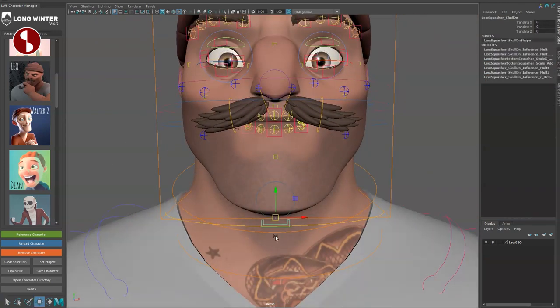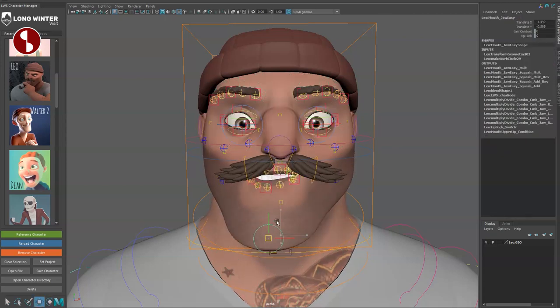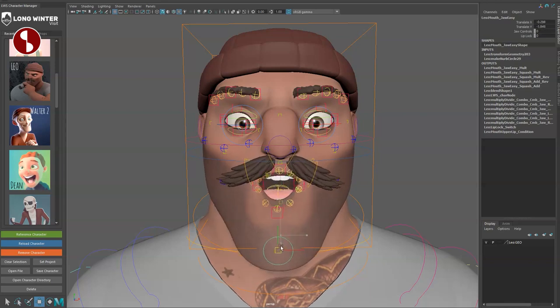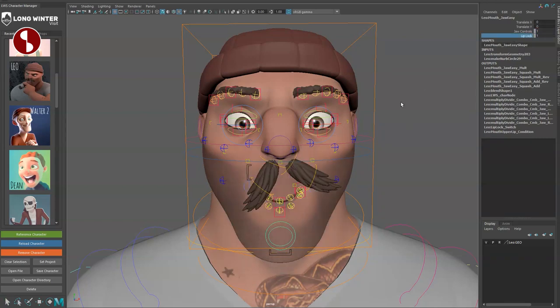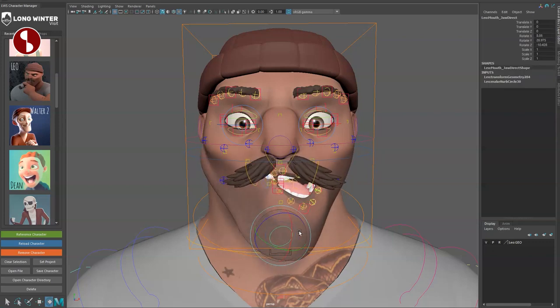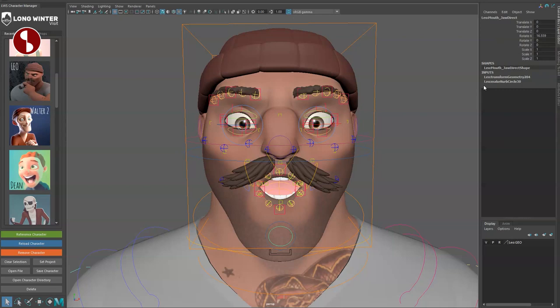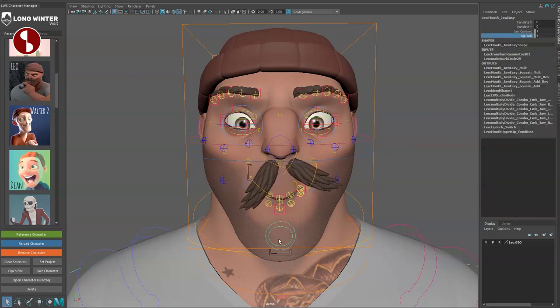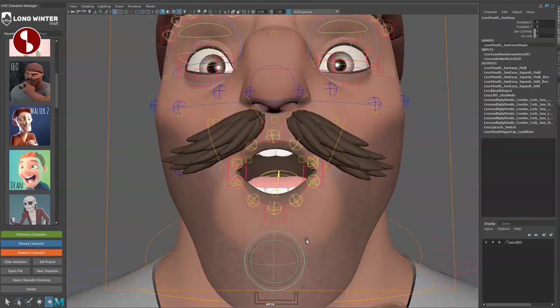The jaw control: the outer shape is the bigger jaw control. You can translate it side to side and up and down. The inner one is your standard jaw rotate. There's also a lip lock option. With the outer jaw control you can translate as well. Note: when you chew around, one of the mustaches moves down — something to watch out for that could be addressed.